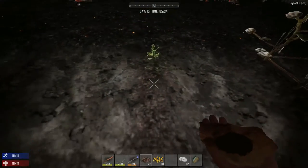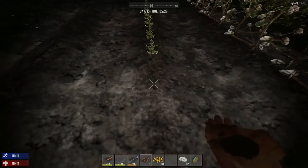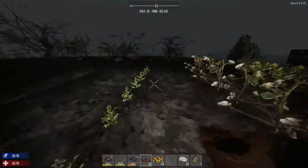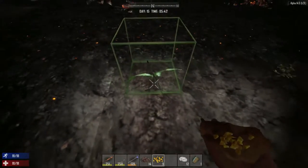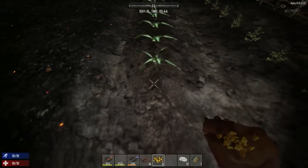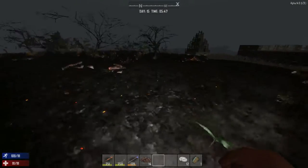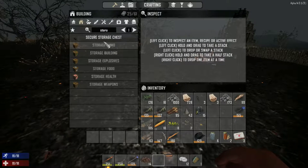One, two, three, four, five, six, seven, eight, nine, ten — yay, we can count! I might not like that angle. Then one more here — one, two, three. We should be able to use all these seeds up. I should almost make a drop-off chest here, like a box for seeds — let's do that. Secure storage chest.